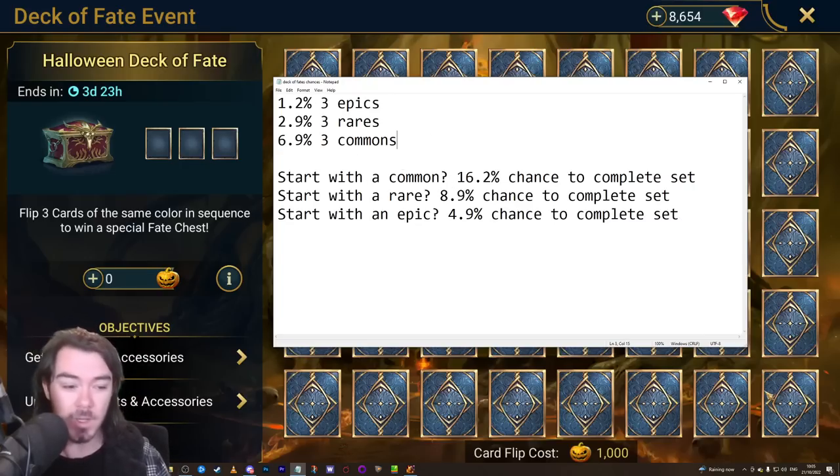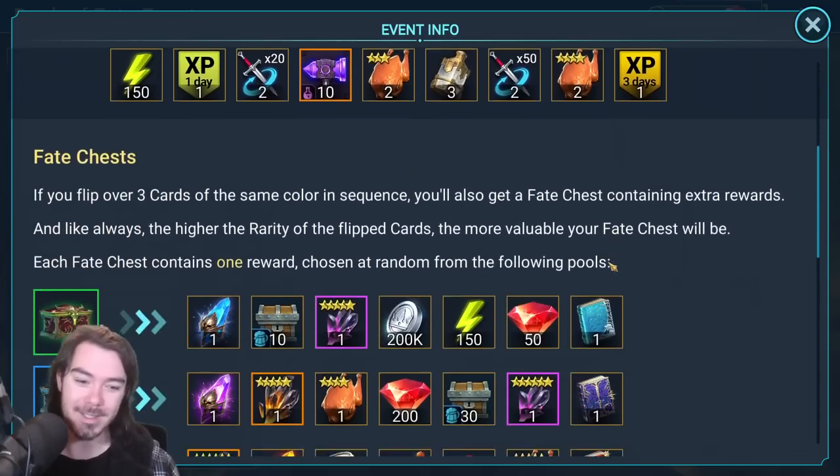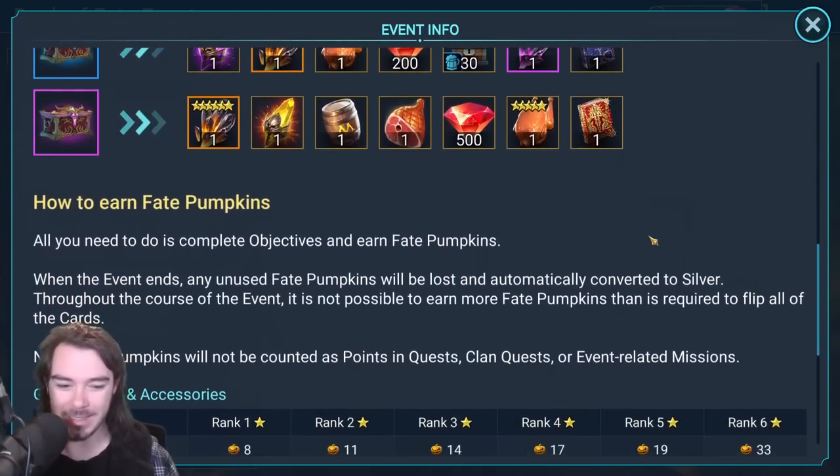Now, the first card you flip can be anything — it doesn't strictly matter. So let's say you pick a card and it's a common. What are the chances your next two cards are also going to be common? A 16.2% chance to complete that. If you started with a rare card, you'd have an 8.9% chance to complete the set. If you started with an epic card, which is obviously the best one, a 4.9% chance to complete the set. So it's pretty low. My maths skills here are basically pushed to the limit as it is.